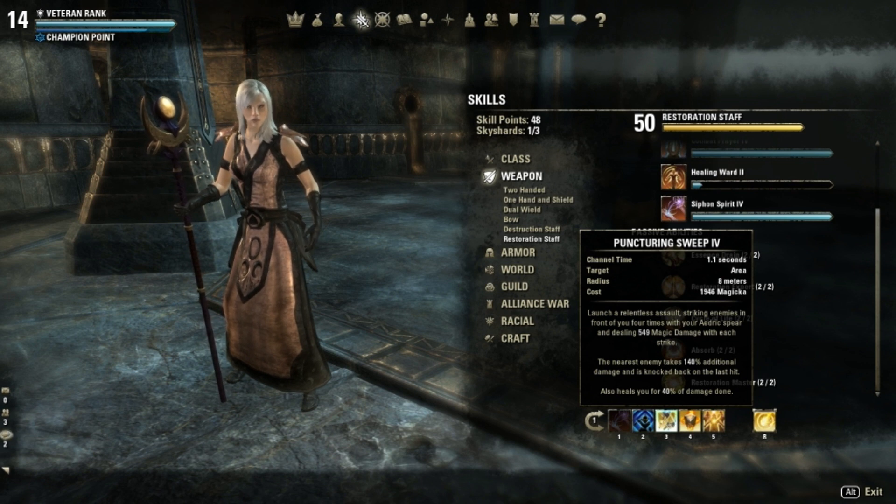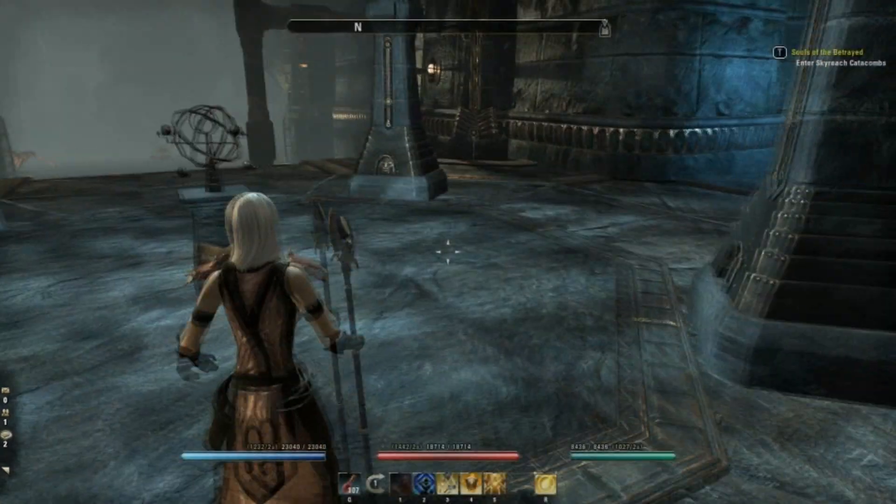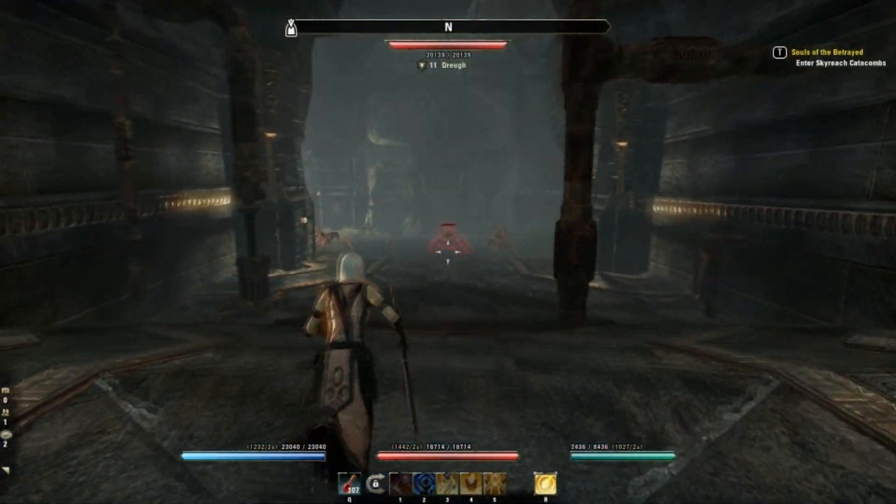Another skill I'm using is Puncturing Sweep: launch a relentless assault striking enemies in front of you four times with your Aedric Spear, dealing magic damage with each hit. The nearest enemy takes 140% additional damage and is knocked back on the last hit. It also heals you for 40% of the damage done, so every time I hit the enemy I get heals. It's great for survival and it can hit multiple targets — three to four targets — so hitting more targets gives you even more heals.